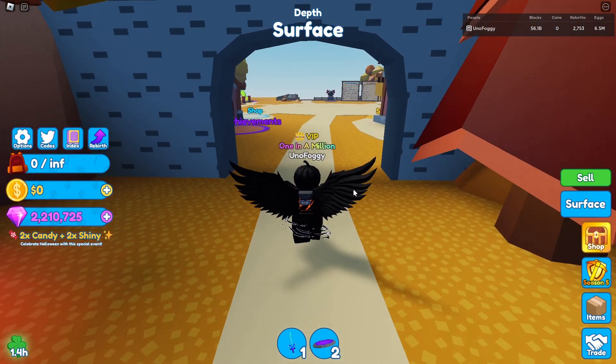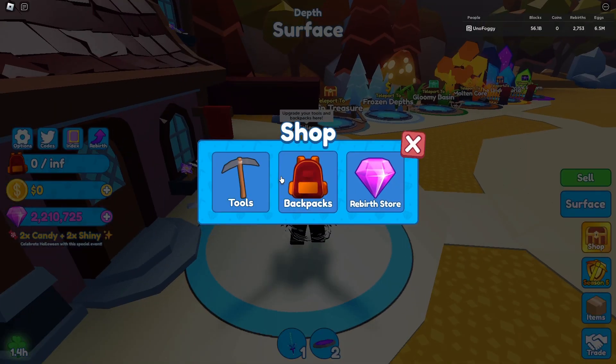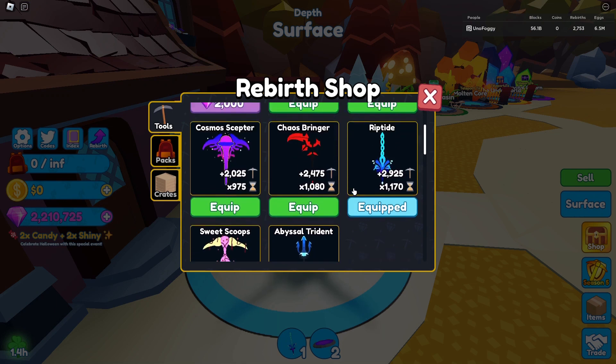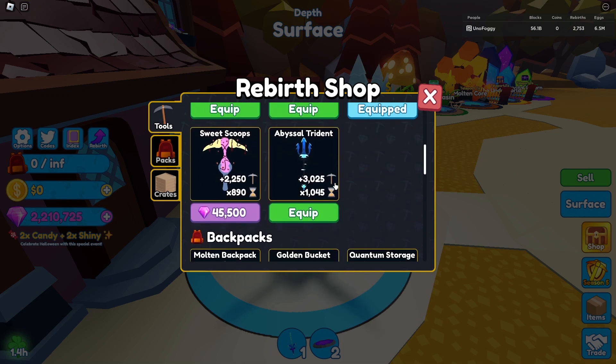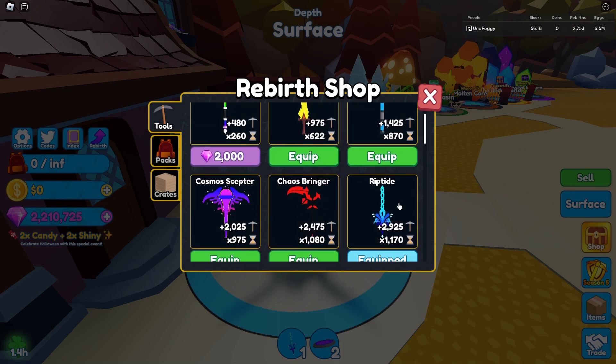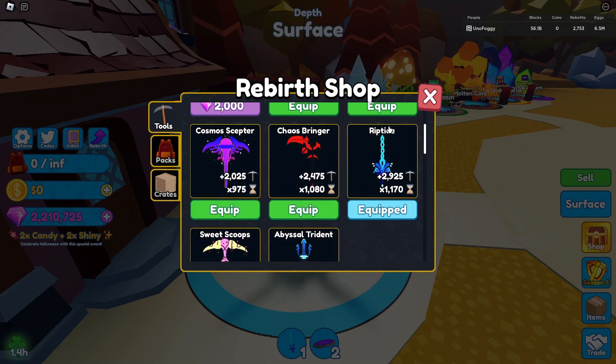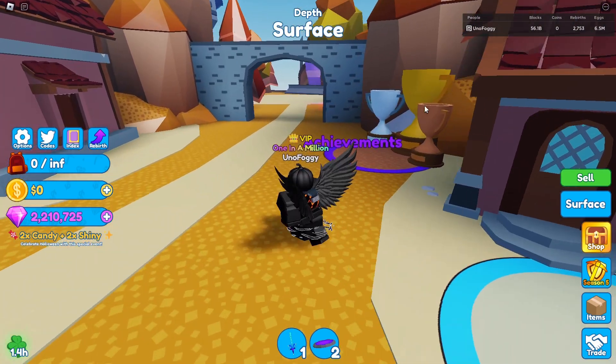Even if you're only logging on once per day that can still give you quite a lot, especially considering that gems don't really get spent as often as they used to. There's not as many rebirth tools coming out, and another tip I'd highly recommend is do not buy as many rebirth tools as I have. Things like the Abyssal Trident, the Sweet Scoops, even the Riptide probably aren't even worth buying. If you can get any of the first three, or all of Duplicator 5, that'll be honestly perfect. Pets are the way to go to get as much mining power as you can. The maximum rebirth tool you need to get is definitely the Riptide — don't go any further than that. Just save your gems.